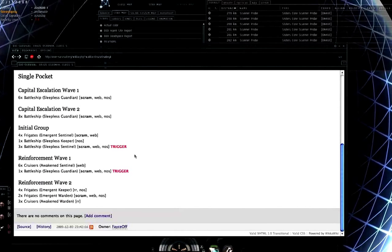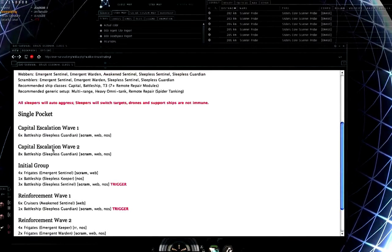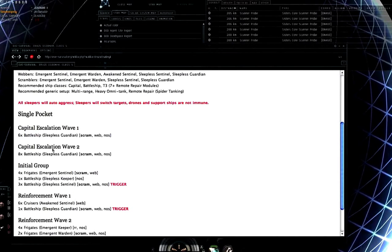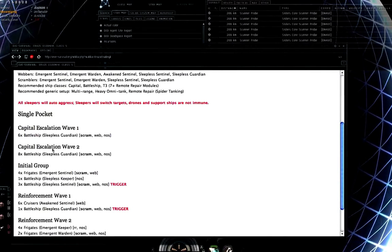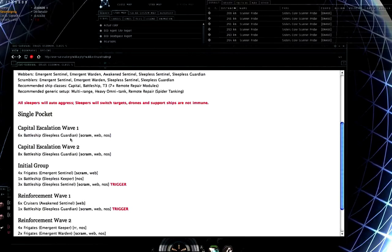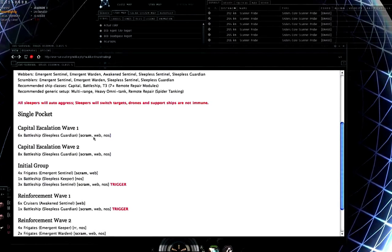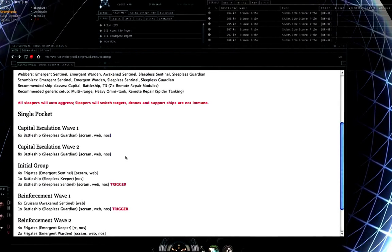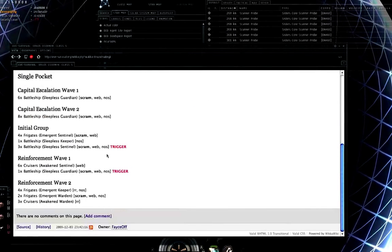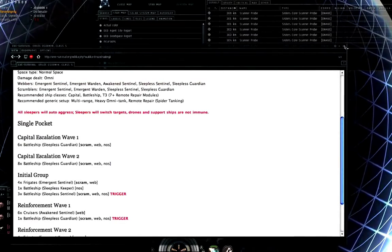The capital escalation waves are the extra sleepers that show up if you warp in a capital ship — a carrier or dreadnought. If you bring a Thanatos into the fight, an extra six battleships show up. Bring a second capital and another eight battleships appear. Think very carefully before you bring in the capitals — that said, it can be quite worthwhile if you're prepared for it. Let me show you what one of these sites looks like.